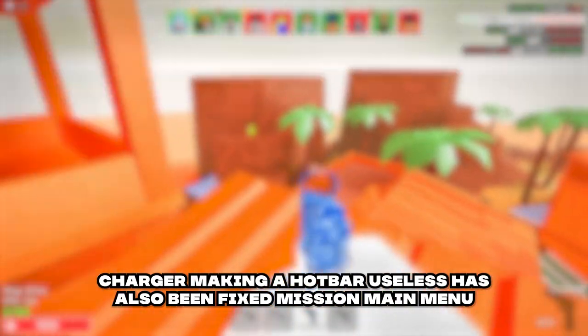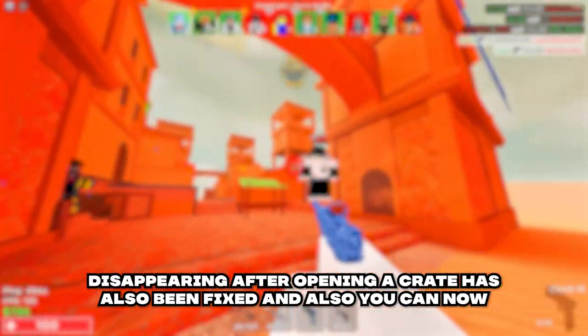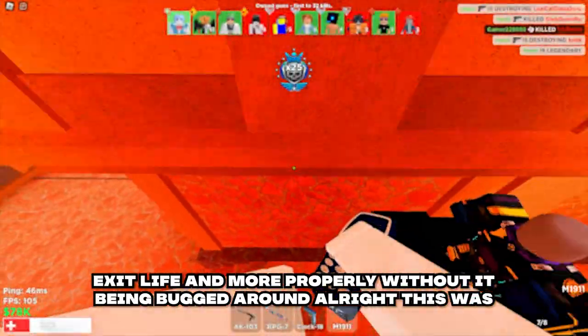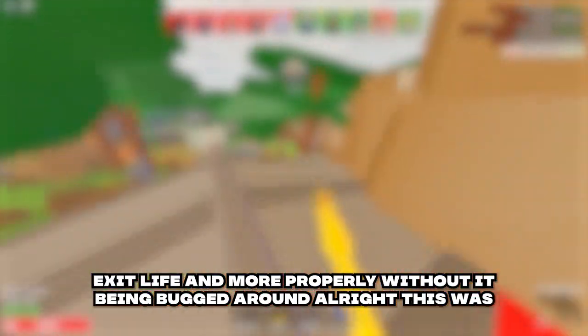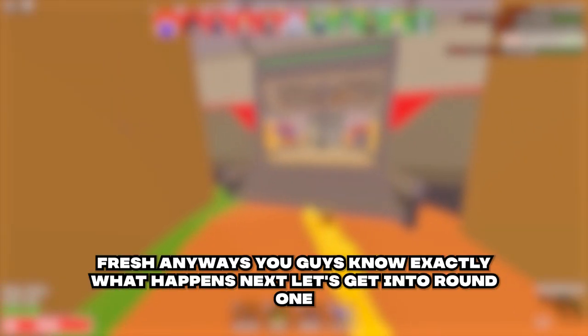For bug fixes: the trending weapon getting stuck on the hotbar has been fixed, the moon base charger making the hotbar useless has also been fixed, the mission main menu disappearing after opening a crate has been fixed, and you can now exit a live match more properly without it being bugged. That's pretty much it for the new update — it did change some stuff to keep it fresh.